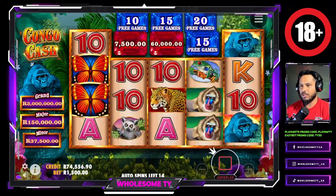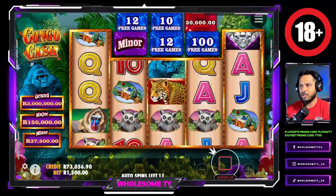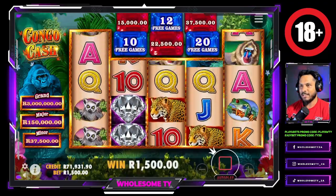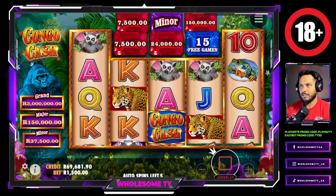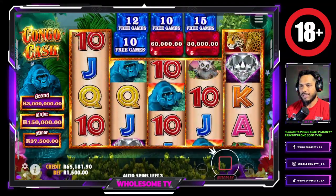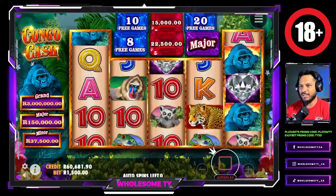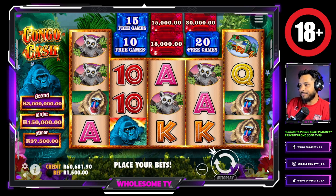Come on, come on, come on — do us proud Congo Cash, do us proud. We came here with 23k. Not getting anything with the 1500 spins. Well, you know what guys, I'm gonna take my 60k — that's almost triple my balance — and I'm gonna run with it.